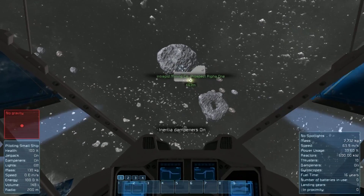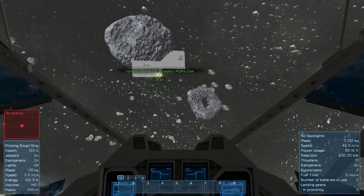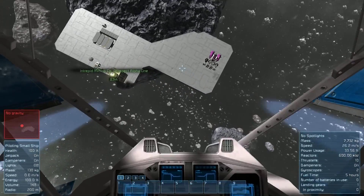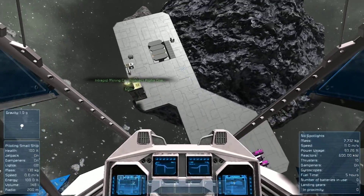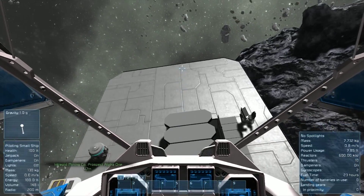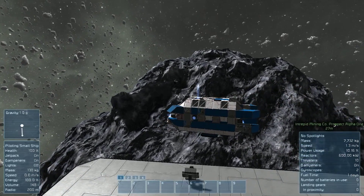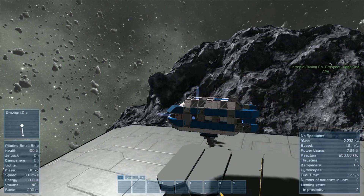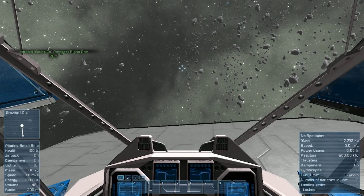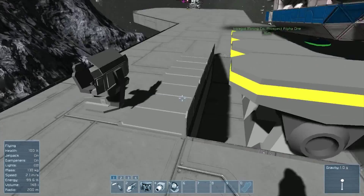Let's come in for a nice smooth landing. We're going to turn on our inertial dampeners, get ourselves under manual control here. It looks like there's some kind of ship on the platform there, and not much else. Boy, they really didn't give us a whole lot to start out with. Let's go ahead and land, switch to third person view, and just come down on this landing port here. Nice and easy. Turn off our power and hop out. We're going to want to conserve power.